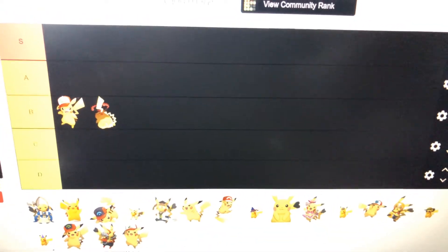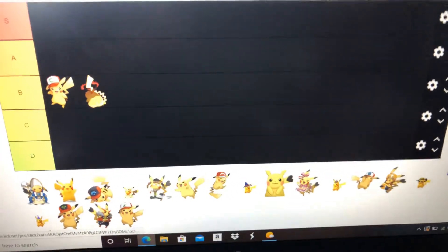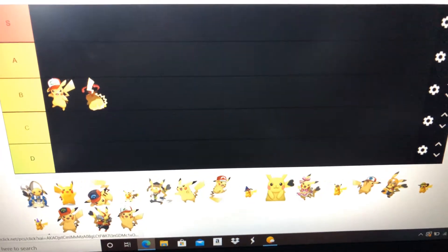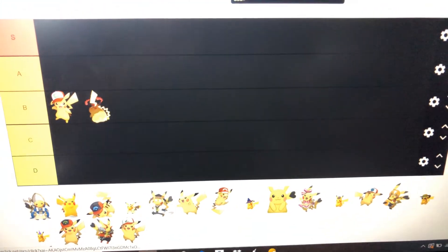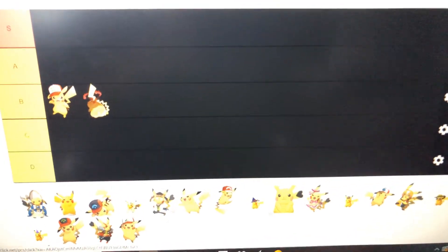So, ST means Super, A tier means Awesome, B could be better than C. Connect here and... just this look. Okay, if you want to know that.